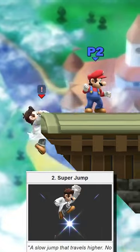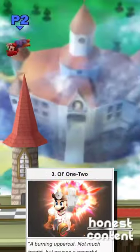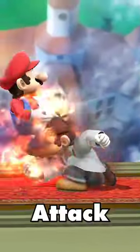Super Jump is a slow jump that travels high, but it has no attack power. The other Up Special is easily one of the coolest customs in the game: the Hole-1-2. Yes, this is the actual name of the attack. It does not go far at all as a recovery tool, but it is a very powerful attack with a big explosion.